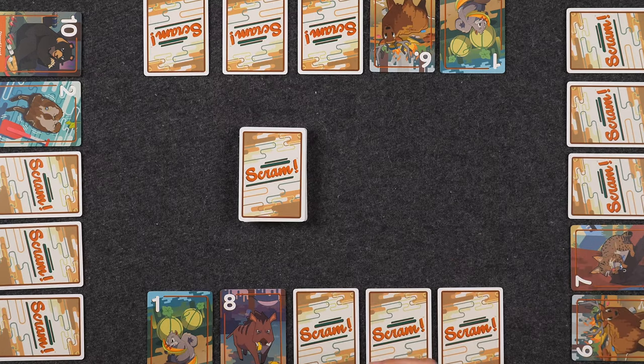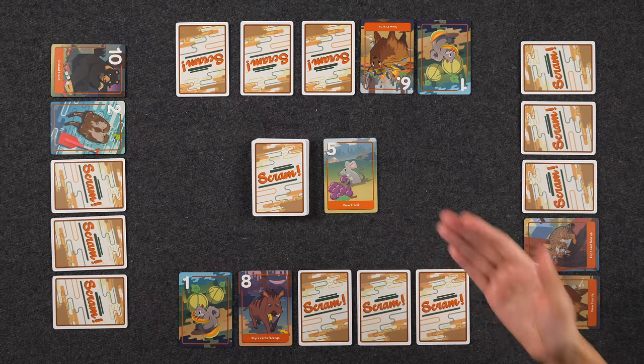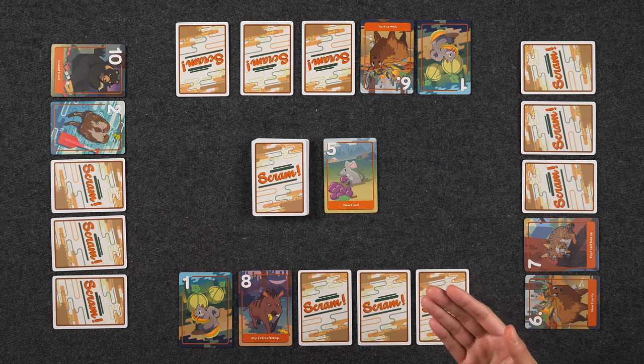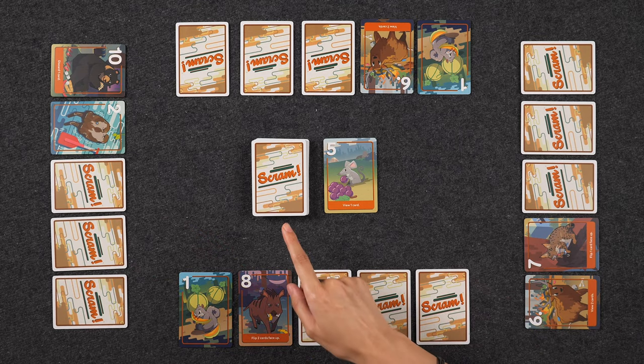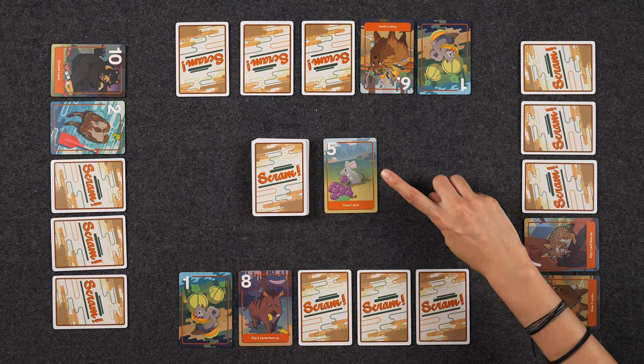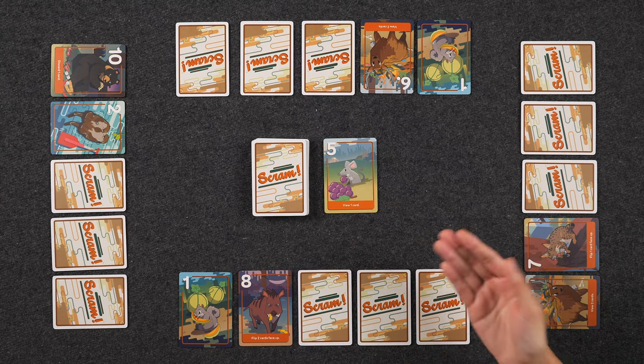Over the course of the game, players are going to be exchanging and discarding cards from their campsite in order to try to decrease their scores. The way that the game works is we are going to have one card face up in the discard pile to start the game. Then starting with the first player and continuing clockwise around the table, on your turn, you're either going to draw the top card from the deck or the top card from the face up discard pile. What you do with the card depends on where you drew it from.